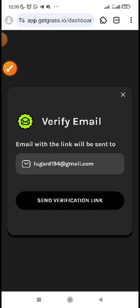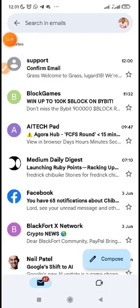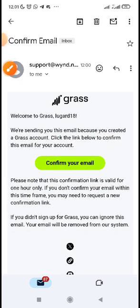This is my email — 194@gmail.com. Just click on 'not verified' and click on it. You can see your email will appear, then they will send you a link — an email with the link will be sent to your Gmail. Click on 'Send Verification Link.' You can even check your spam folder. Let's go — here is my Gmail. Open it, confirm your email, then confirm it from Gmail. It will take you to your browser.